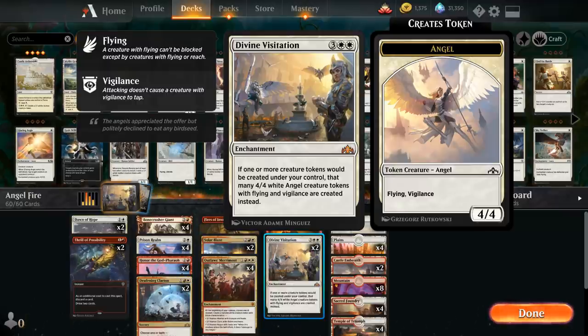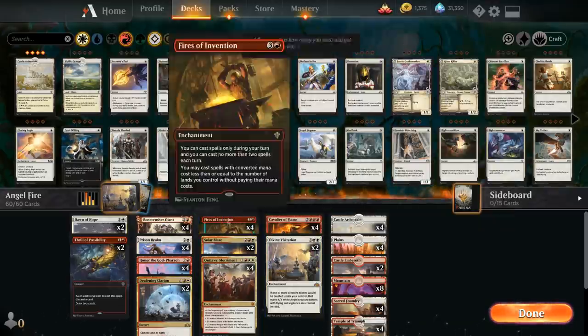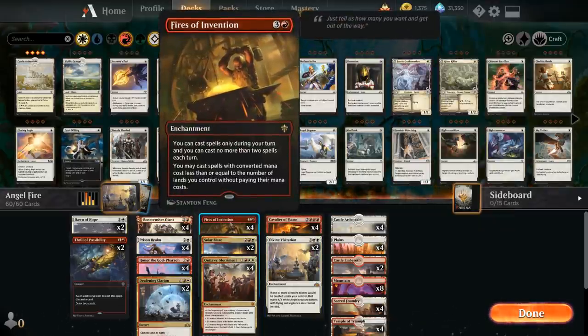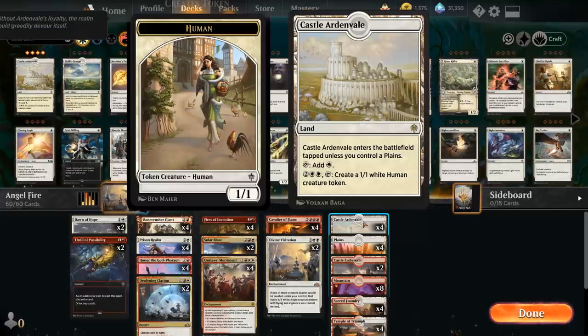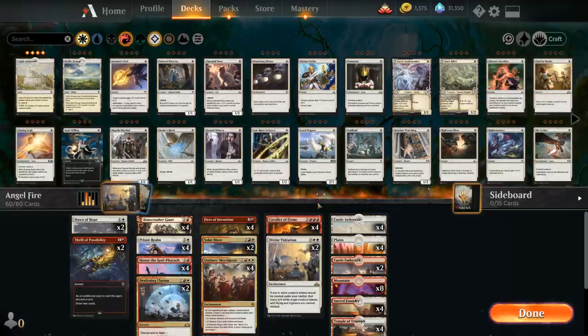All these cards curve perfectly into each other. We can go turn 4 Fires of Invention, play something else for free, and then turn 5 play a free Divine Visitation, maybe play another spell for free, and then activate Castle Ardenvale for a total of 5 mana to make our first Angel — hopefully the first of many. So a very powerful combination.